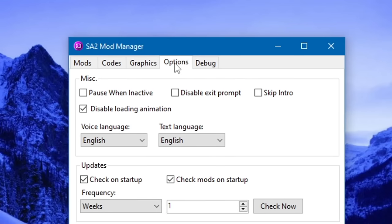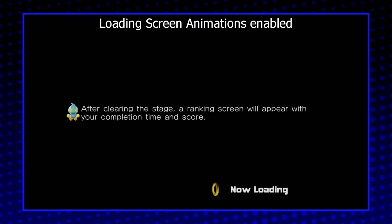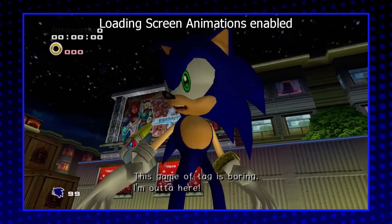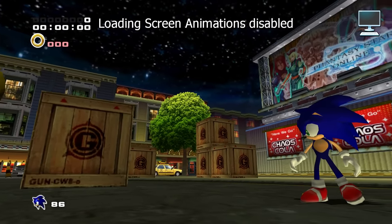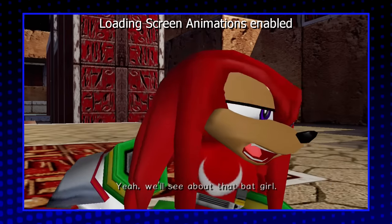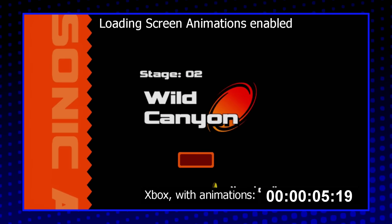In the options tab, most of these can be left at their defaults. A lot should be self-explanatory — like pause when inactive, which will freeze the game if you leave it running but click outside the window. If you want, you can check the box for Disable Loading Animation. When they re-released Sonic Adventure 2 in 2012, they added brand new loading screen tips, but the game loads so quickly that you basically never get a chance to read them. Disabling them will make it look and function more like the old console versions. Not only that, but it was discovered that disabling the loading screen animations actually makes the game load even faster — after all, the tips themselves also have to be loaded.